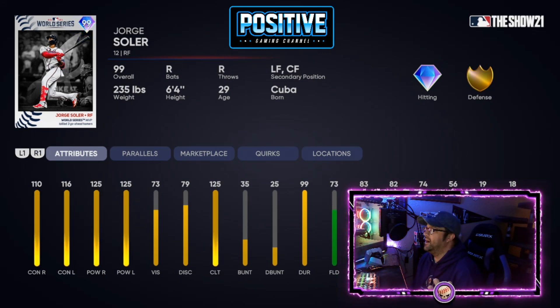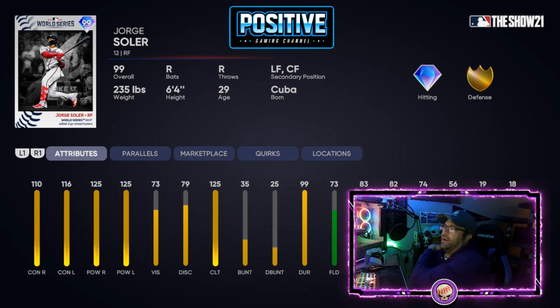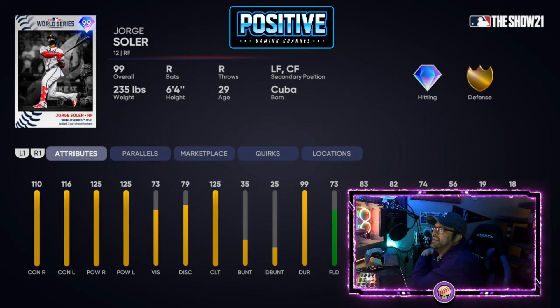Jorge Soler — take my breath away with this one. Great card, but the unfortunate thing is the fielding at 73. It's still doable, but if you put him in right field he's going to have silver — or maybe even bronze — defense. I think 75 is when you get to silver with defense, so 73 is a little troubling.